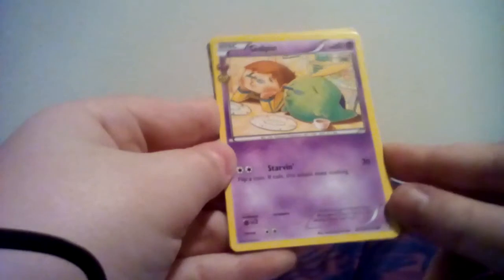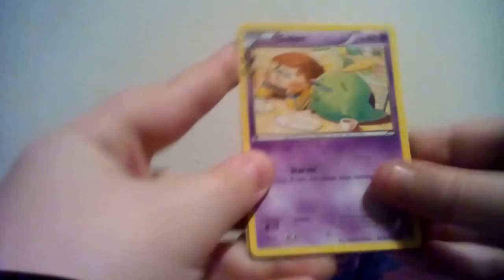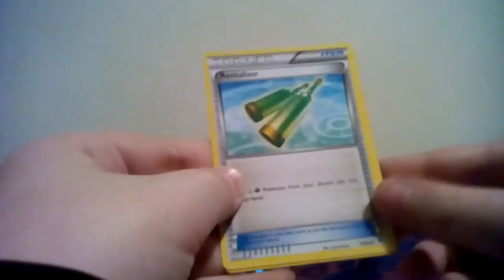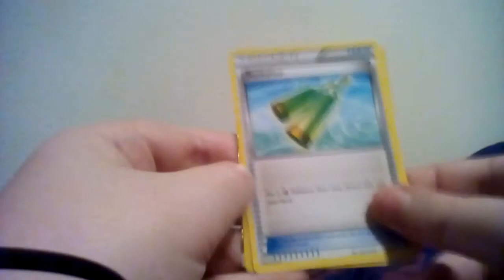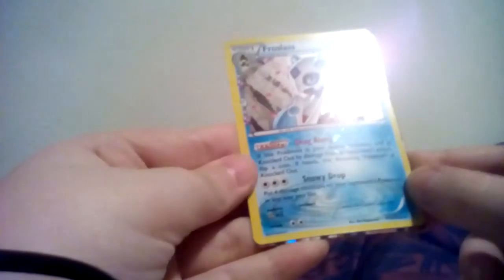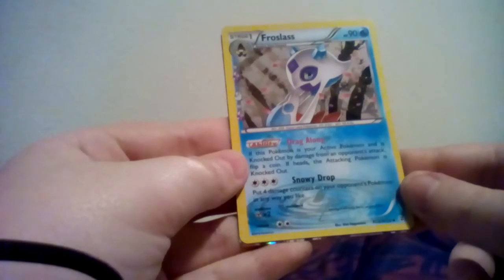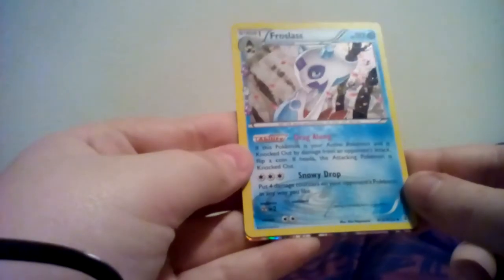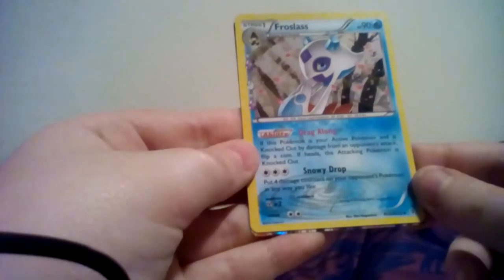We have Gulpin with Staring which does 30 - flip a coin, if tails this attack does nothing. We have Shauna - shuffle your hand into your deck then draw 5 cards. We have Revitalizer - put 2 Grass Pokemon from your discard pile into your hand. We have Froslass with the ability Drag Along - if this Pokemon is your active Pokemon and is knocked out by damage from an opponent's attack, flip a coin, if heads the attacking Pokemon is knocked out. And Snowy Drop - put 4 damage counters on your opponent's Pokemon in any way you like.